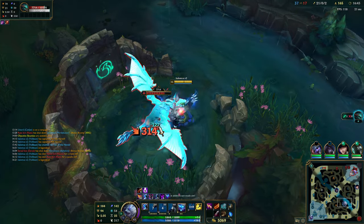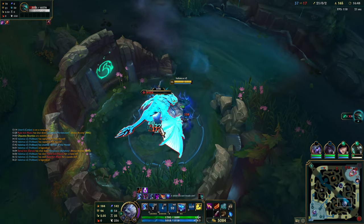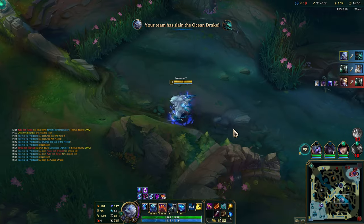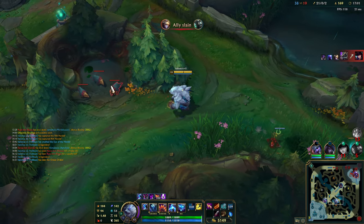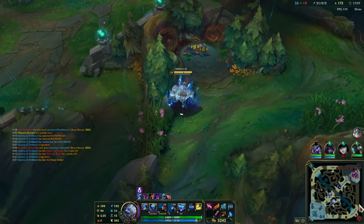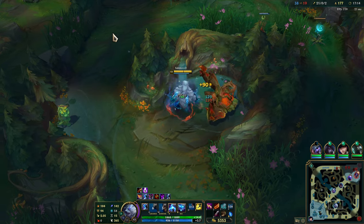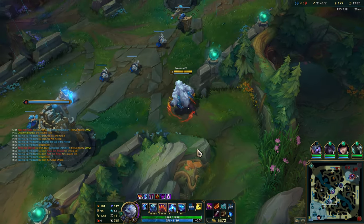We could actually kill Baron if the game doesn't end before then. I feel like it will end, but I might actually want to stall till Baron — it's only three more minutes. Let's see if my guys end; hopefully they won't. I don't know if they're humans or bots, so it's hard to say for sure. Let's go ahead and get some of these buffs. Got three minutes to burn — we can recall for items as well if we want.